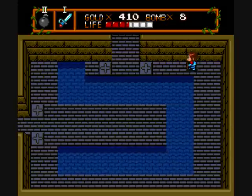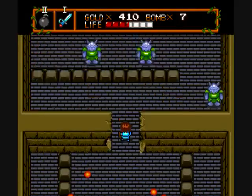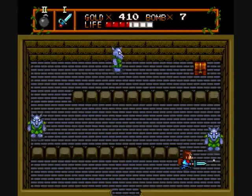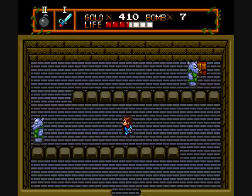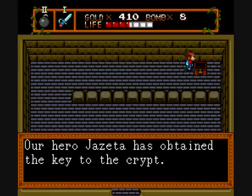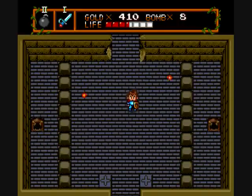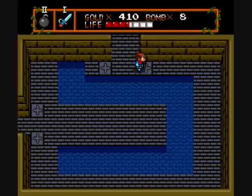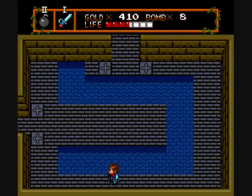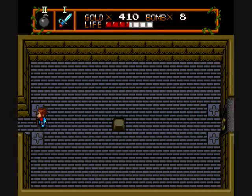I can grab money just by stabbing it. Reminds me a lot of the CDI Zelda games. I think this is the wall I gotta blow up — I thought so. Karate Wolves need two hits to kill now. Let's freeze all the enemies in place even though there are no enemies. I gotta go all the way back to the left so I can actually use the key and take on the boss. We're making some progress.